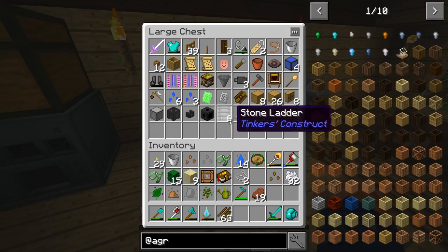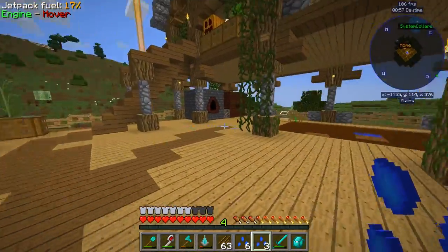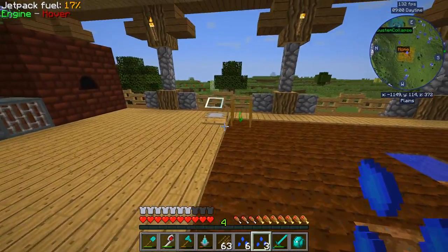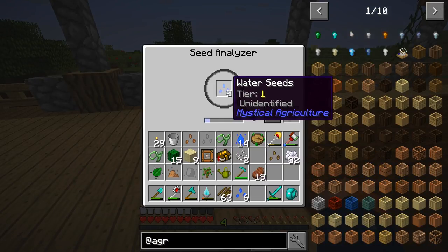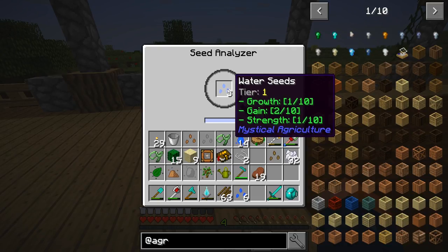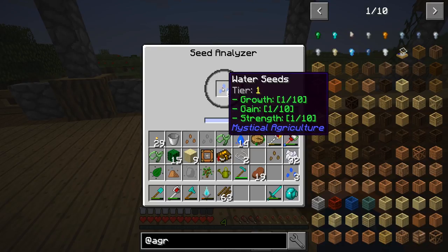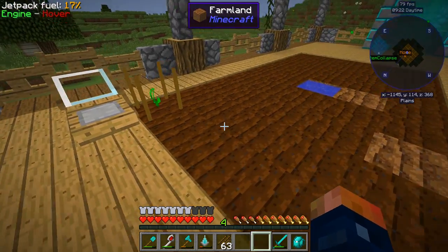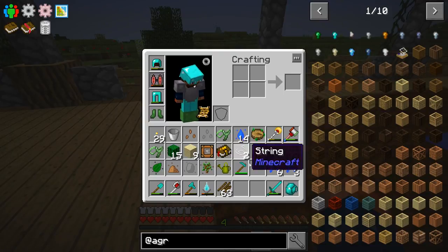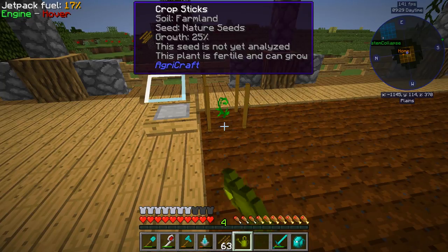Don't mind the house, we haven't done too much to it. I can show you these seeds because you do need the water seeds — those actually come in handy. We can analyze these because they're all bunched together. Once analyzed, as you can see they say 'unidentified' — now we see it is growth 1, gain 2, and strength 1. If we analyze these we'll see there's even more, and it actually duplicates the seed so we can get more from here.